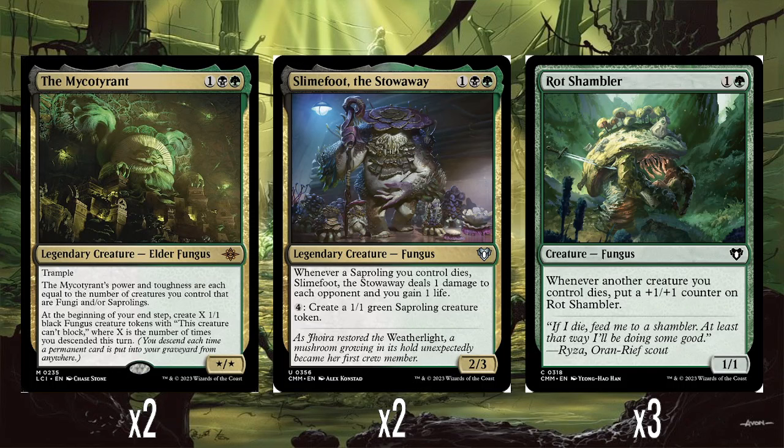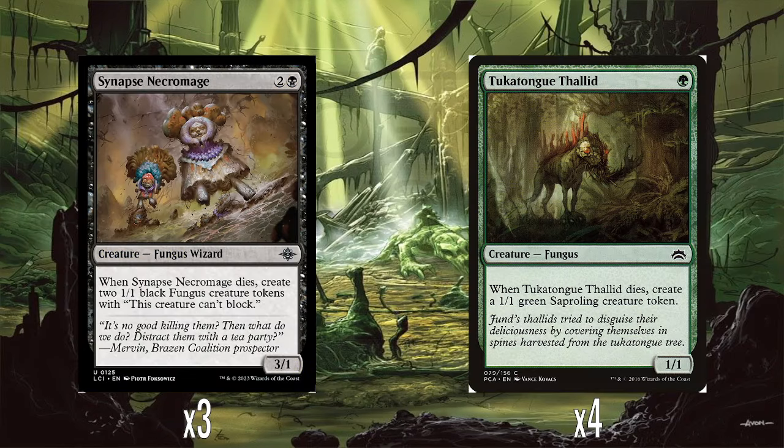Then we've got three Rot Shamblers — a really nice card that had completely flown under my radar until I was doing the Battle for Zendikar precons. Just one green for a 1/1: whenever another creature you control dies, Rot Shambler gets a +1/+1 counter. With all the little tokens we're sacrificing, I can see this getting out of control very quickly and definitely punching above its casting cost. We've also got three Synapse Necromage — two and a black for a 3/1. When it dies, you make two black Fungus Screech tokens, exactly the same as what the Myco Tyrant makes. And four Tukatungphthalid — just one green for a 1/1, and when it dies, you make a sapraling. So we've got a lot of death triggers: stuff that replaces itself when it dies, which ties into the theme of wanting these little tokens to die and going wide with a bunch of little tokens we just keep swarming with.